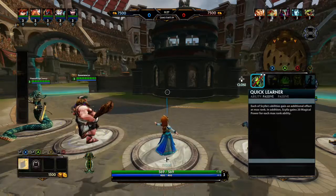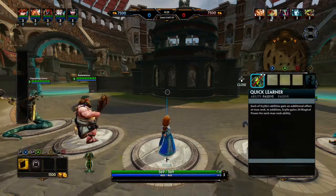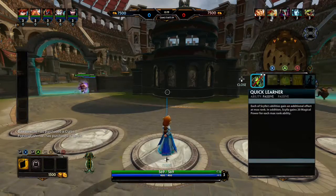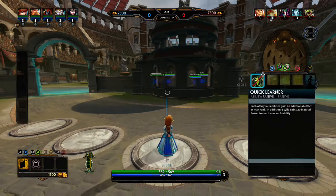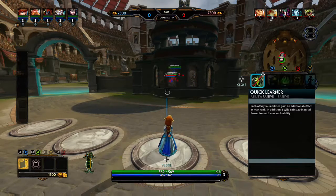Let's take a look at her abilities, and then we're going to get into the fray and see what trouble this little one can cause. So Quick Learner: each of her abilities gains an additional effect at max rank. In addition, she gains 20 magical power for each max rank ability. So basically at level 20, she's going to get an extra bonus 80 to her magic ability just for maxing out all of those.